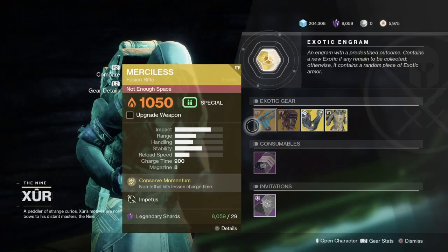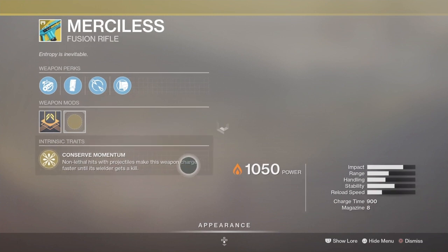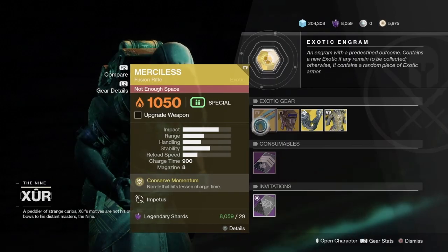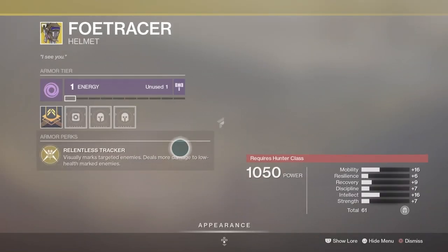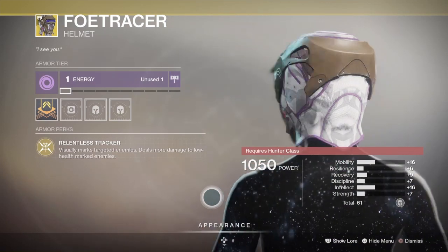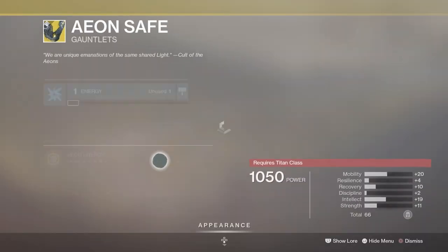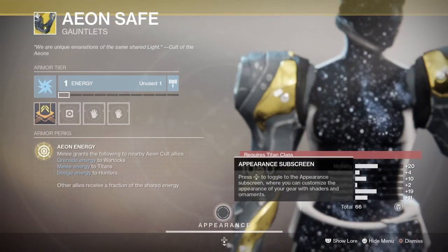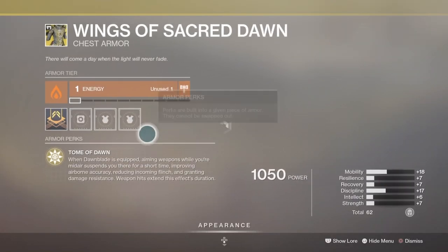For this week, he's brought Merciless — it's an exotic fusion rifle that used to be really good at DPS back in the day. For Hunters, he brought Foe Tracer, which drops at a 61 stat roll this week, which is pretty good if you don't have a higher stat roll. For Titans, we have Aeon Safe, which is actually a 66 stat roll, which is really good.